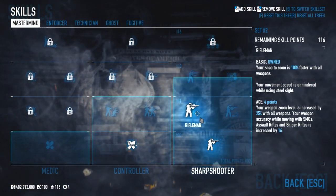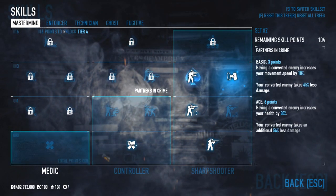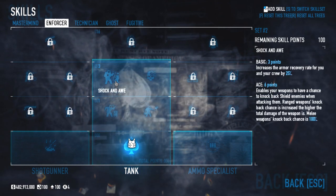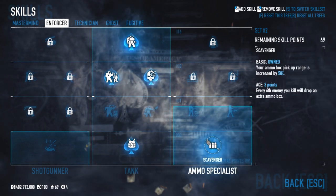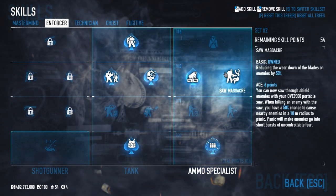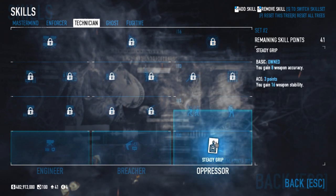From the Mastermind tree, the most important skills will be Rifleman, Stableshot, and High Value Target, to give us better handling and increased damage against special enemies. From the Enforcer tree, we will be getting Resilience, Bullseye, Shock and Awe, and Iron Man, all aced, as well as spending the minimum number of points required to get two upgraded ammo bags and Fully Loaded aced.